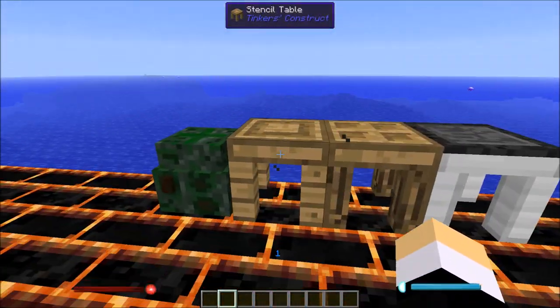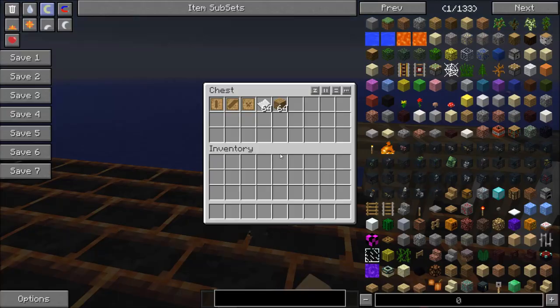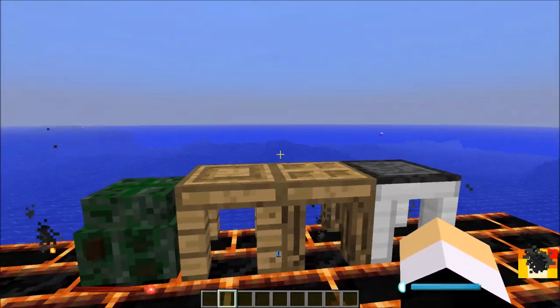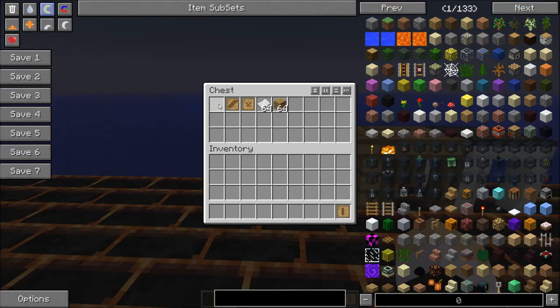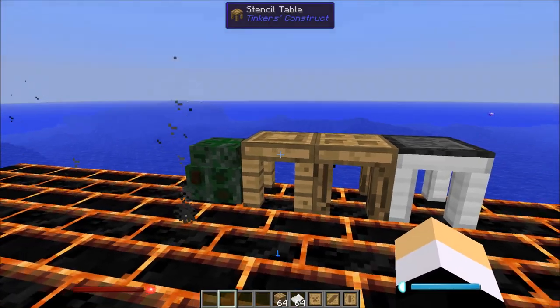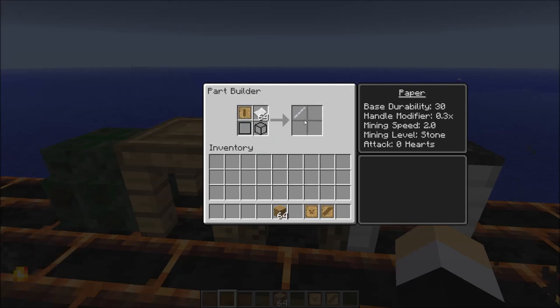First off, you want to start with the stencil table. With the stencil table you can make all parts. I got them here pre-made. You can find them all except for one — the cutlass, which is found in the village. I have a video on my channel about that. I've got the tool rod pattern, the large blade pattern, and the large plate pattern, along with some paper and some wood.